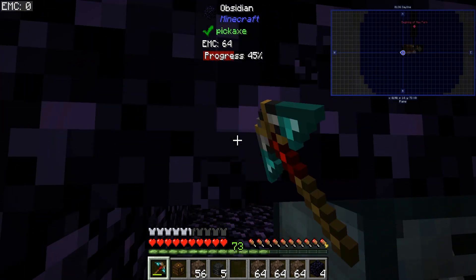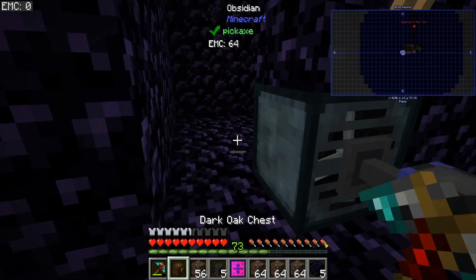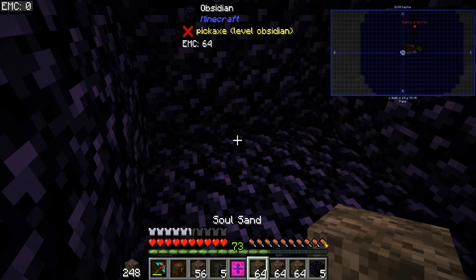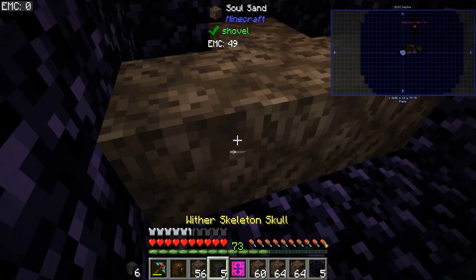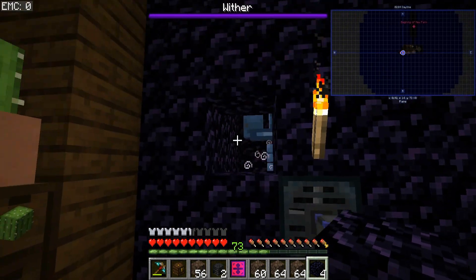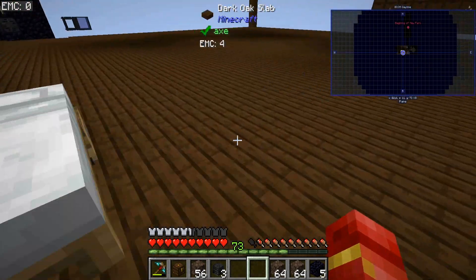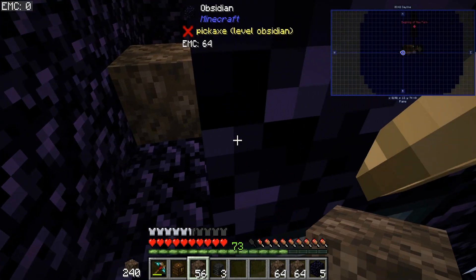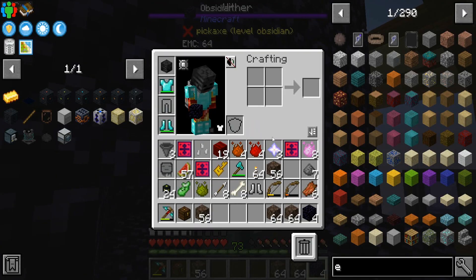Okay, that's two of four nether stars. I maybe misjudged the math, but I've got more of the wither dust being made so we should be good to get the last two really quick. We had to go up and get some more wither essence - we finally made the last wither skull we need. Placing these down - this is the last nether star we need.